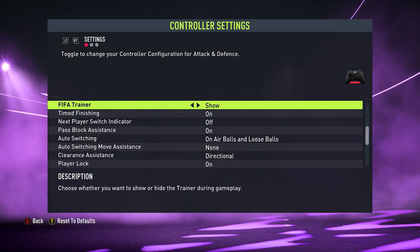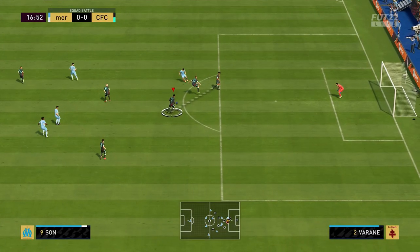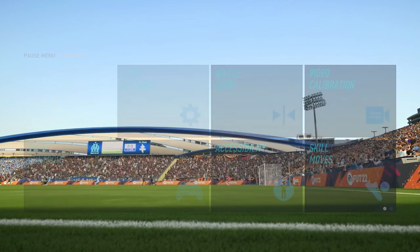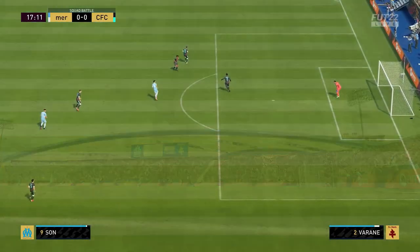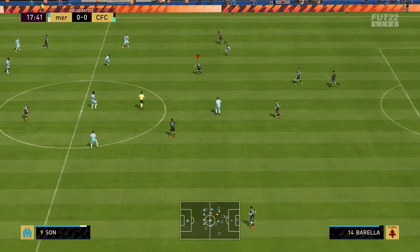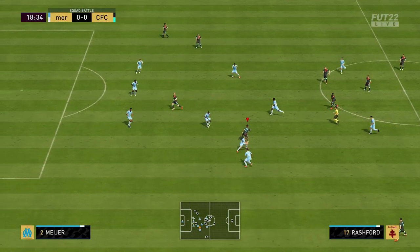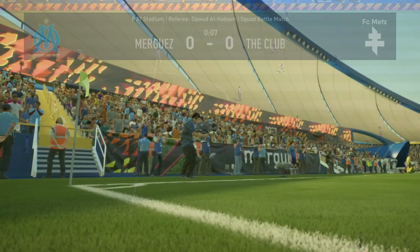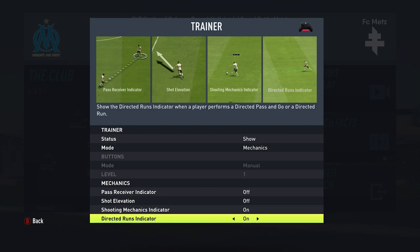Next up, we have the FIFA trainer. This one is entirely up to you. Personally I have it on, but just for timed finishing. Back when this was first added, I want to say FIFA 17, I did have this on all the time. It can help you if you're new to the game and you want to improve your directional passing. By having FIFA trainer on, you can see exactly where you're passing. I have it edited — you can't actually edit it here, but once you get in-game, within the pause menu it says FIFA trainer. You click that, go down, you can show or hide this and change other settings. I turn off every setting apart from shooting.